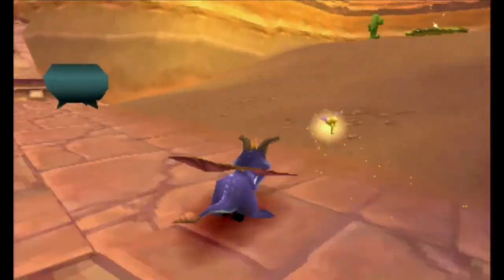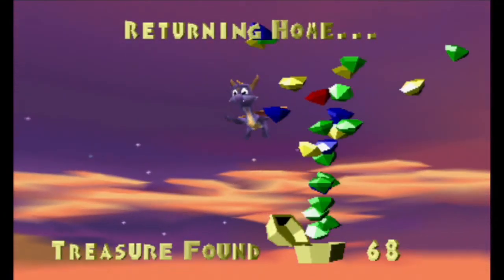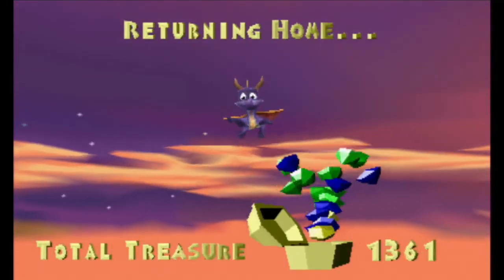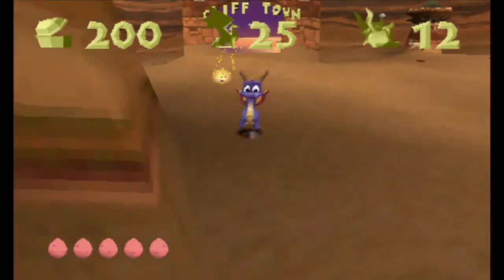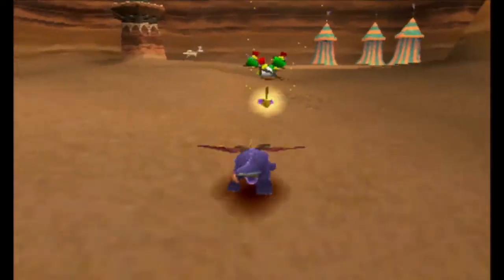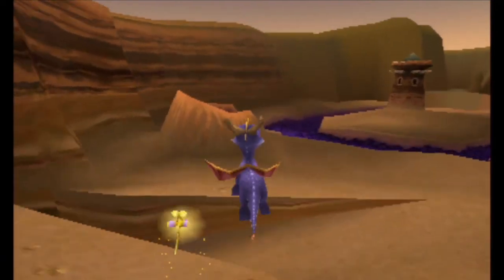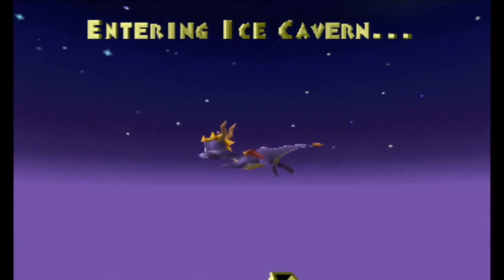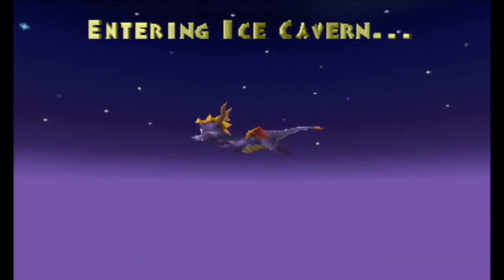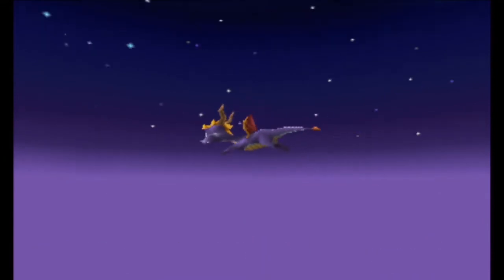So with that I'm just gonna go ahead and come over here — return home, yes of course I shall. Returning home. So I got some more gems, very nice and convenient. This time though, I'm gonna go down to the cavern which is located down here — Ice Cavern. So the Ice Cavern has 400 gems and 5 dragons — it is actually a huge freaking world.